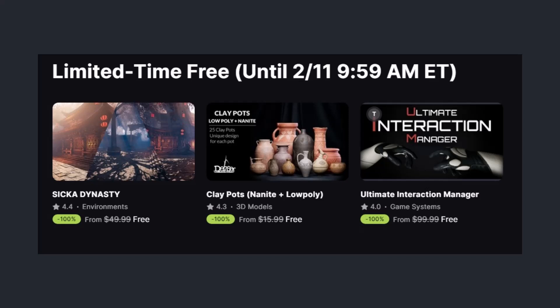Hey, what's up and welcome back to Easy Unreal. If you're working with Unreal Engine 5, you need to check out these assets from the Fab Marketplace. Whether you're building stunning environments, adding detailed props, or making your game world more interactive, I've got three awesome picks that will save you time and make your projects look insane. So let's jump right in.